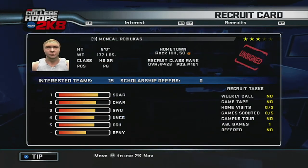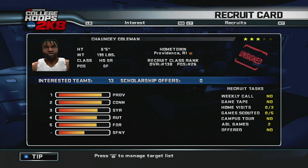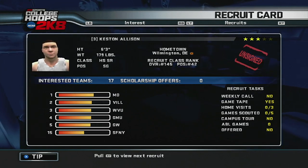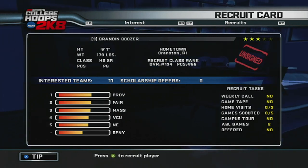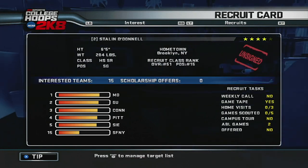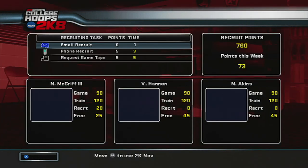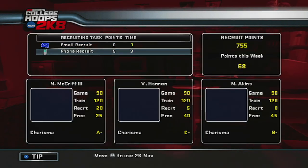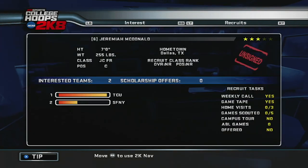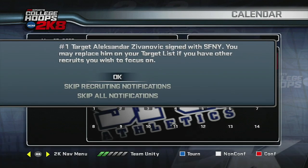Along with that, I'd recommend checking in on your targets every week. See how their interest levels are fluctuating — you can usually tell fairly quickly whether or not you'll have a legitimate shot at nabbing someone. You just have to know when to fight your battles. If you're number 19 on a kid's list, you probably don't have a chance. If another school has already offered and their bar is way higher than yours, bail. The only time you can ignore this advice is late in the season when a guy only has one to two schools on their list and they're maxed out on interest without a scholarship offer. Sometimes this means the school is out of scholarships but still recruiting those players — and sometimes once the prospects realize their dream school is out of scholarships, you can get the sloppy seconds.